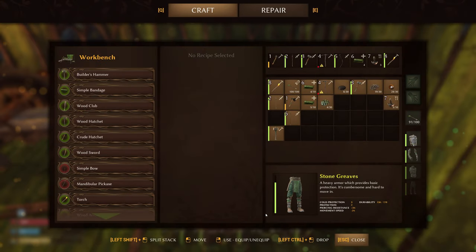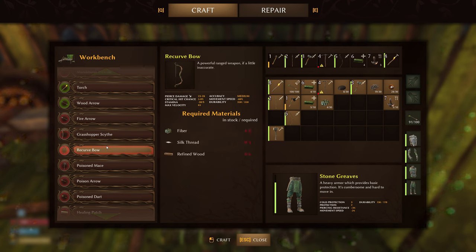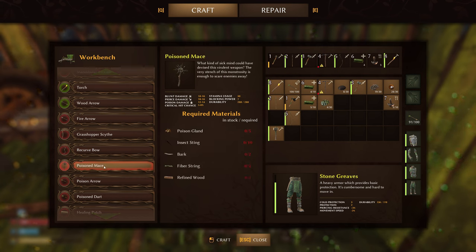Let's start looking at the crafting menu. We got the different bows — the recurve bow, but we need some silk thread, which means going to the spiders. We need to make shears to cut it. There is something new in here though — the poison mace. Really excited about this. It does blunt damage, pierce damage, and poison. That's a lot of damage, but we don't have everything to make it. We need insect sting, bark, and fiber string. Not sure where to get fiber string — maybe it involves silk from the spiders.